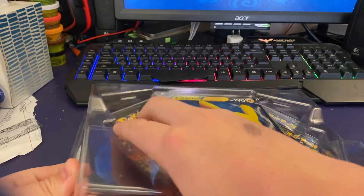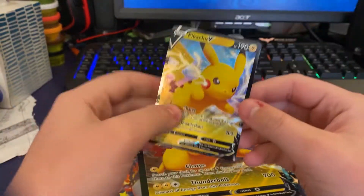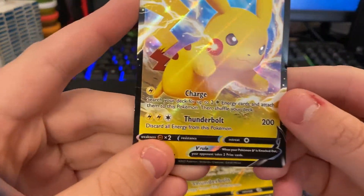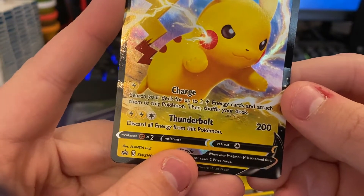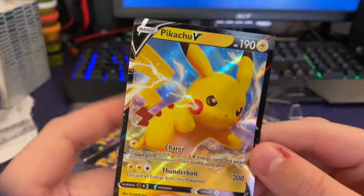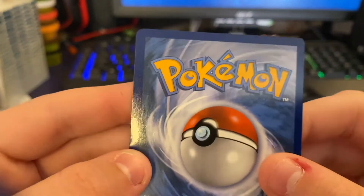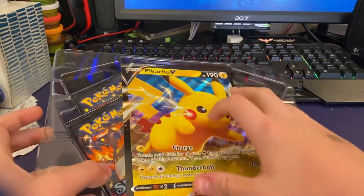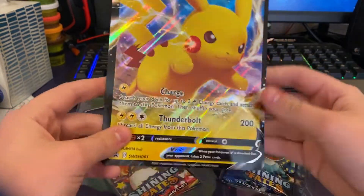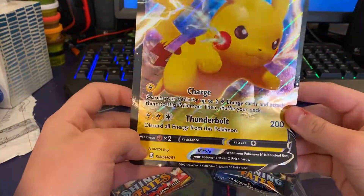Let's just open it. Shining Fates — here it is right here. I love how they do this now — instead of shoving it through that weird thing, you can just let it fall out. Here is the Pikachu V card. The moves are: Charge — search your deck for up to two lightning energy cards and attach them to this Pokémon, then shuffle your deck. It's pretty good. Thunderbolt — discard all energy from this Pokémon. Let's see if there's any damage. Looks centered. I'm not graded or anything — I've never graded anything in my life. So we have Pikachu V — this is just a bigger card, probably the same size.